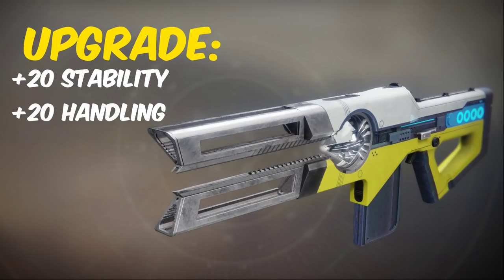The Prometheus Lens catalyst drops from strikes and it gives it a plus 20 to stability and plus 20 to handling.